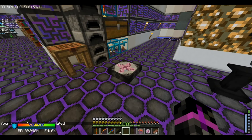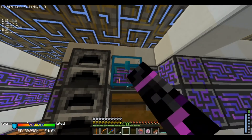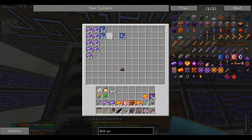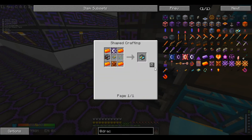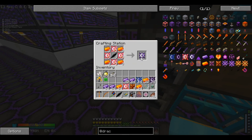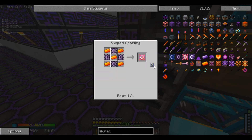We have the 5 that we need. Now let's craft everything we need for the reactor, and then next episode will be when we actually have the reactor. Let's see if we can craft this right away - no, we cannot, probably because we need chaotic cores. We have 3 of them but we need more.